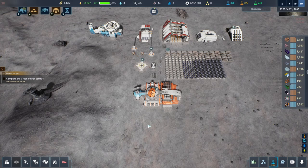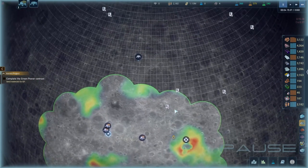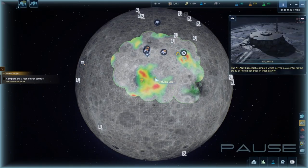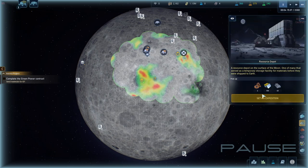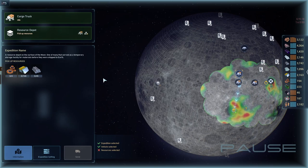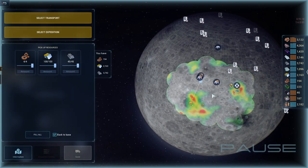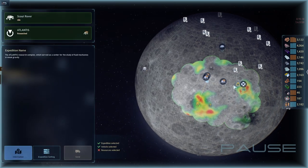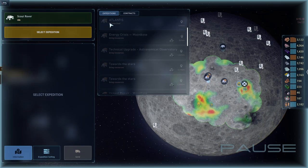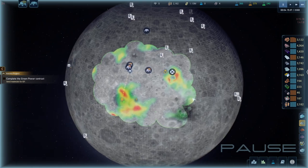Director, there are coordinates for a research storage among the data — I suggest we take a look. Atlantis is a private lab and resource depot, so we'll send a transport there: fill all and return to base. There's no expedition there yet, so we'll wait and see what happens next.